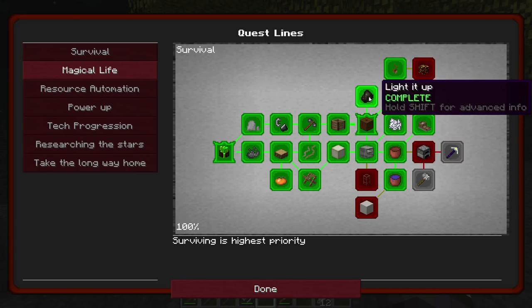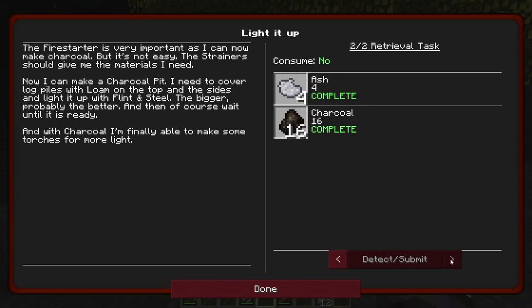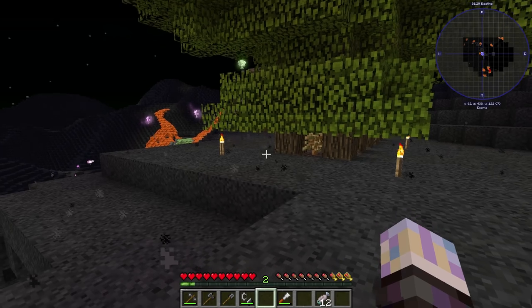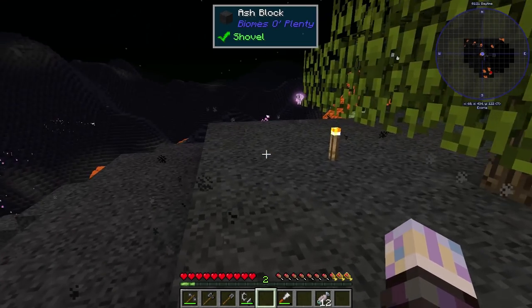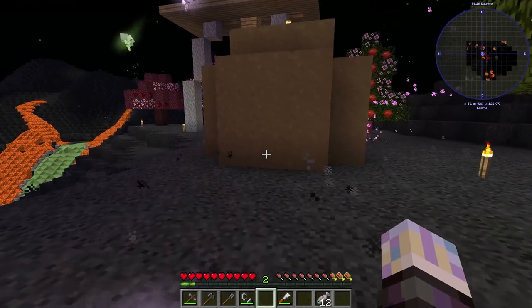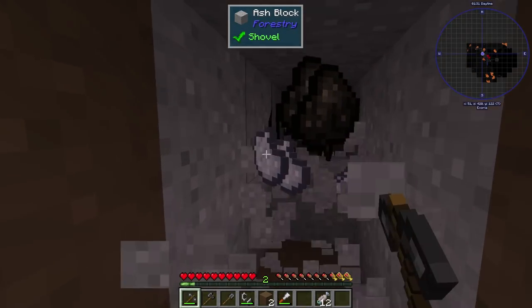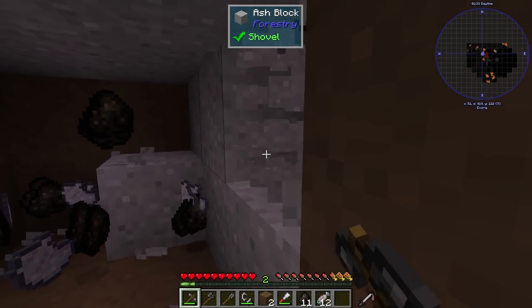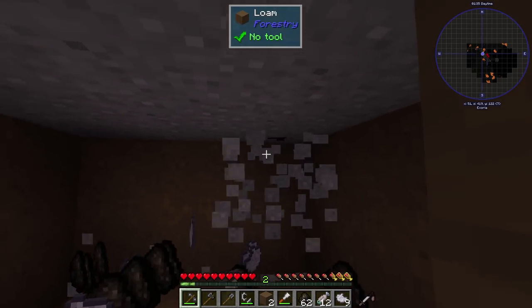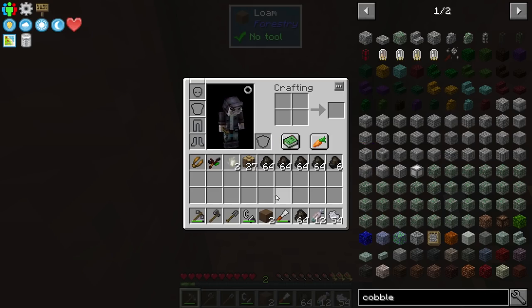I actually did two quests here. I did light it up and I have that one done. We needed charcoal and ash just from the charcoal pit. I've already done the whole charcoal pit thing because I went ahead and did a tree quest as well. You'll actually see you get a large amount of charcoal out of these charcoal pits, which is pretty cool — tons of this stuff and tons of ash too, which I'm sure we'll use later on.